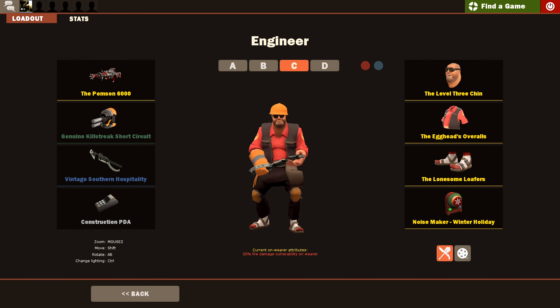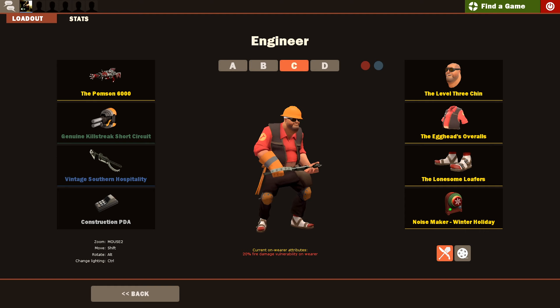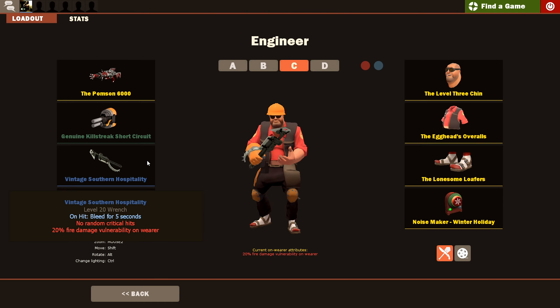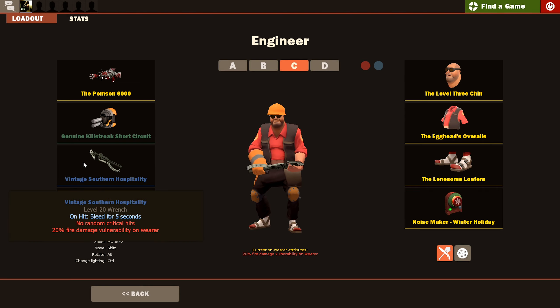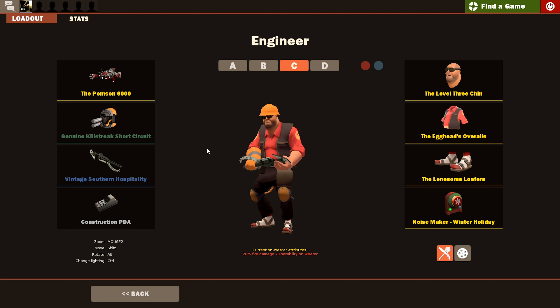The Southern Hospitality is guilty of being boring. It's basically a stock wrench that does bleed damage, but you take more damage from flames — which as an Engineer you're probably already going to get murdered by Pyros anyway if you don't have a sentry up. The no random crits is actually slightly a disadvantage in pubs. It's just boring and that's its biggest crime. When I do play Engineer I usually use stock, the Jag, or occasionally the Eureka Effect. Let's just get into the gameplay.